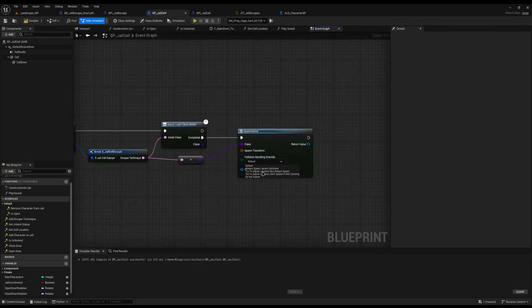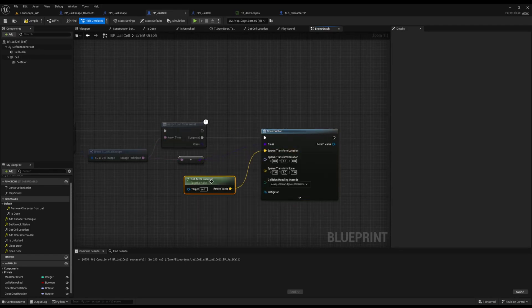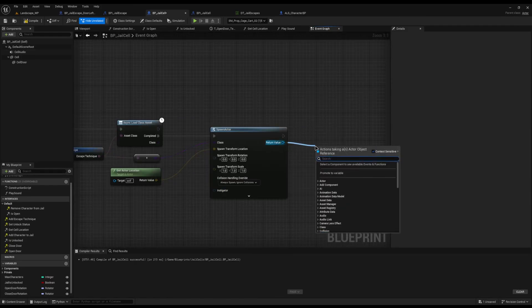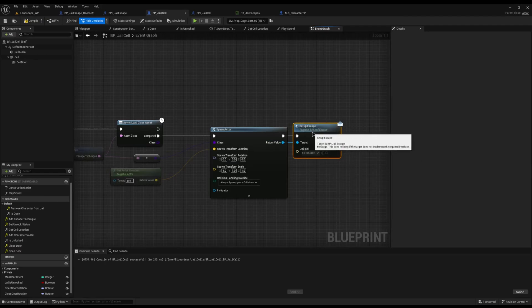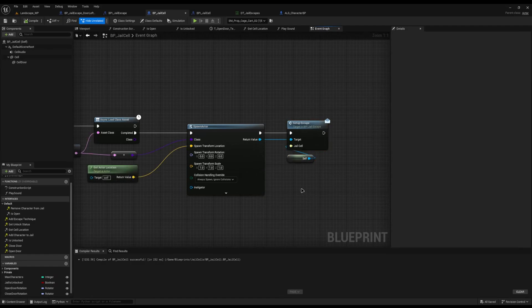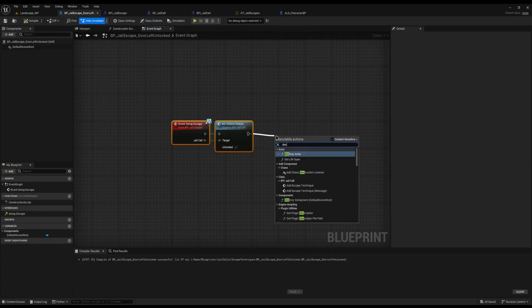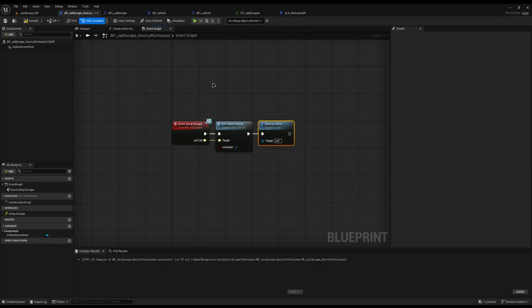For the collision handling override, we'll do always spawn because there are no collisions on it anyway. For the spawn transform, I'll set it to get actor location so it's spawned in the vicinity of the jail cell. Then from here, we'll drag off and call setup escape on the spawned bp_jail_escape, with the jail cell set to self so it knows what it's referencing. The only other thing we need to do is clean up — once it's spawned and set the escape up, we need to get rid of it by calling destroy actor.